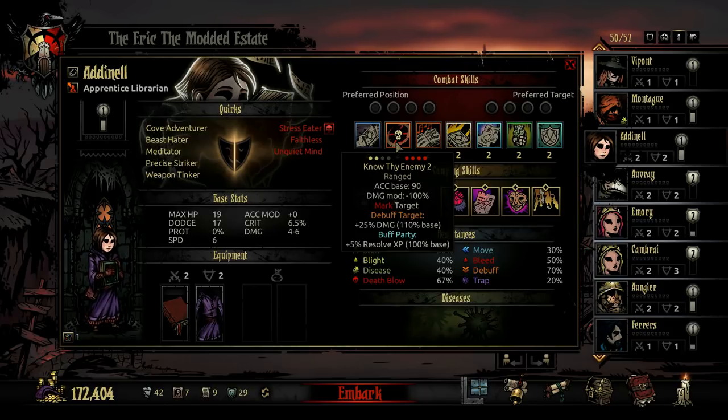Regardless, Know Thy Enemy is a pretty strong way to take down high health targets and high protection targets, because you can give that bonus damage to a Bounty Hunter or anyone who benefits from the mark, as well as just flat out increasing the amount of damage they're taking.